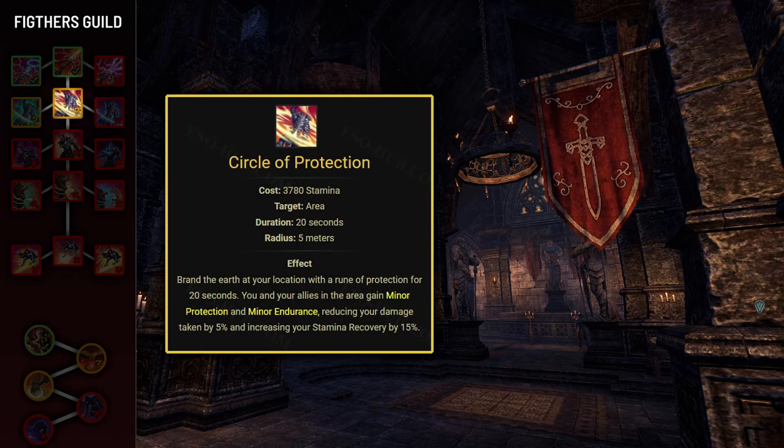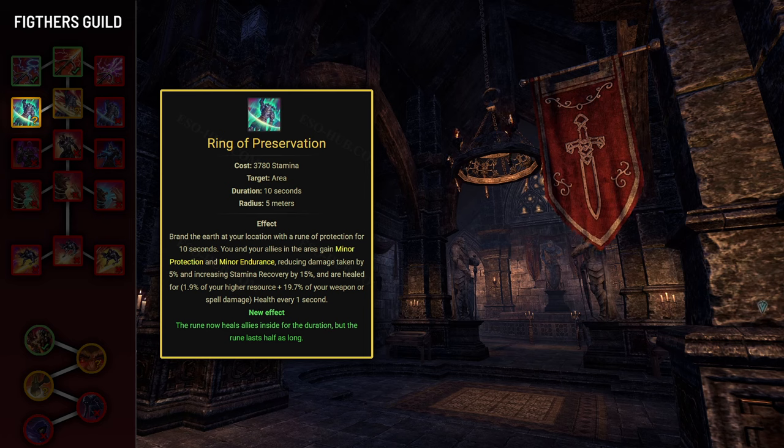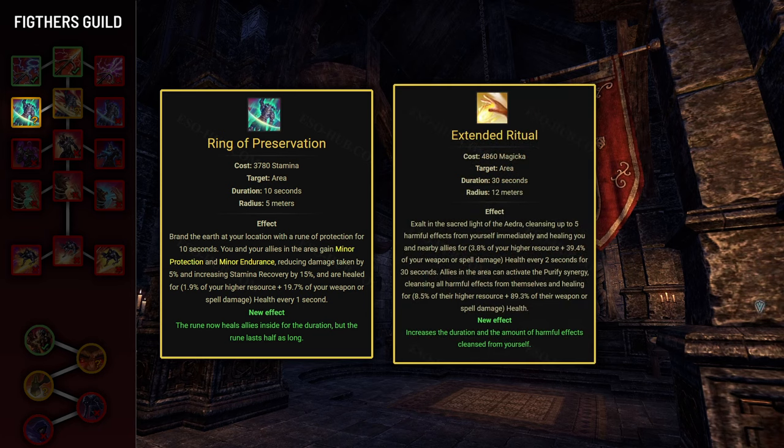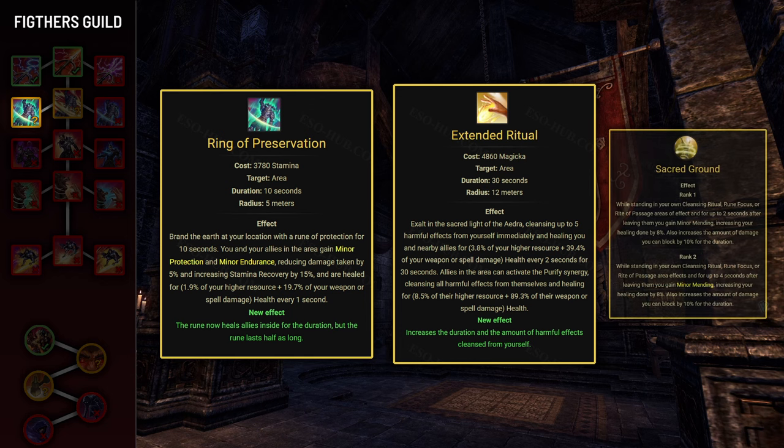Next is Circle of Protection, but we're only interested in its morph Ring of Preservation, which places a circle on the ground for 10 seconds that heals you and allies inside for 1.9% of max stamina or magicka plus 19.7% of weapon or spell damage. This is similar to Extended Ritual, except Ritual lasts longer and comes with other benefits like the Purify synergy and the Sacred Ground proc, so it takes priority. You'll very rarely be able to fit Circle of Protection in your skill bar, but if you do manage it can be a nice additional heal over time.